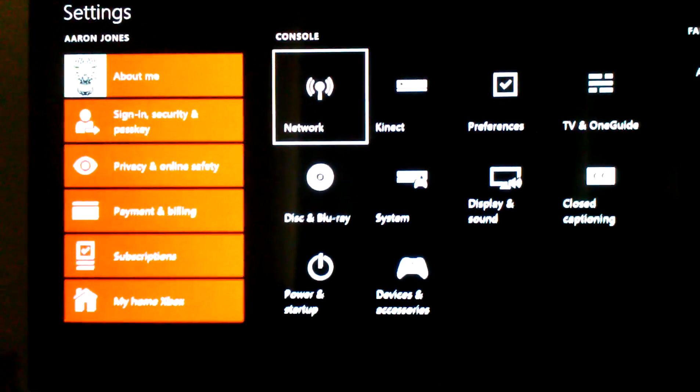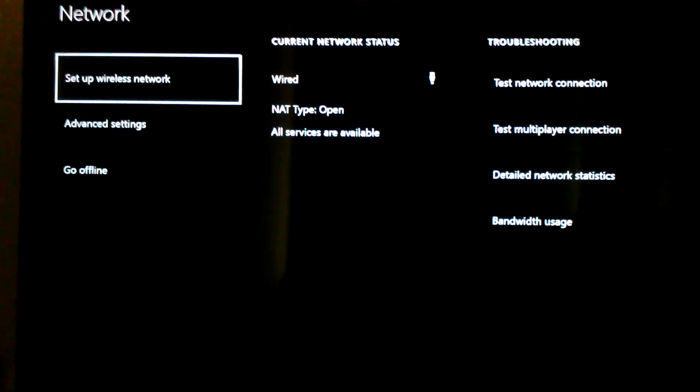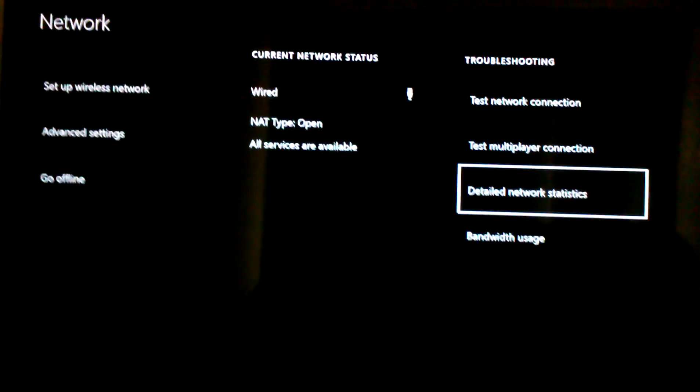What you want to do is go into your settings and click on network. Go to network, go down to detail network statistics, click on that and it'll do its little thing here. Give it a few seconds while it downloads some details.